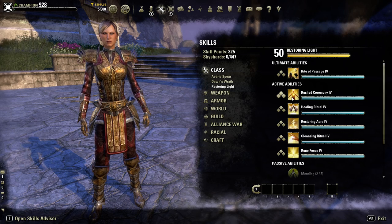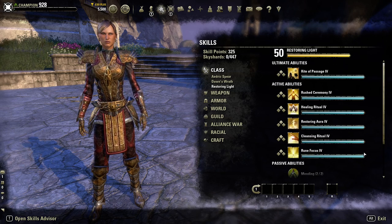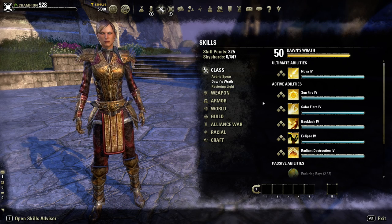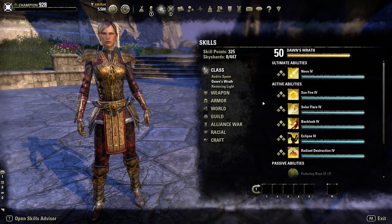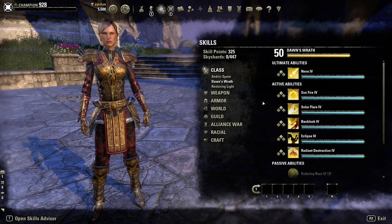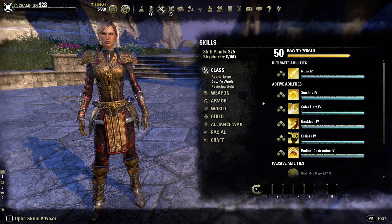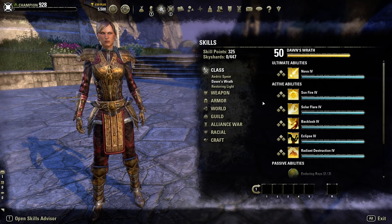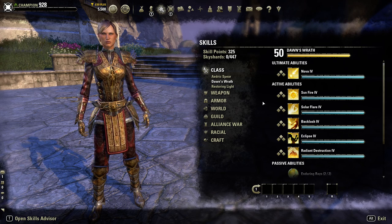That is it for the Templar class - all passives, active abilities, and ultimates across all three skill lines. I hope these class guides are helpful and give you decent information to better understand how to use the class and its abilities. If you liked this video go ahead and hit that like button; if you want to see more you can subscribe. Thanks for watching, have a wonderful day, and I might see you in game.